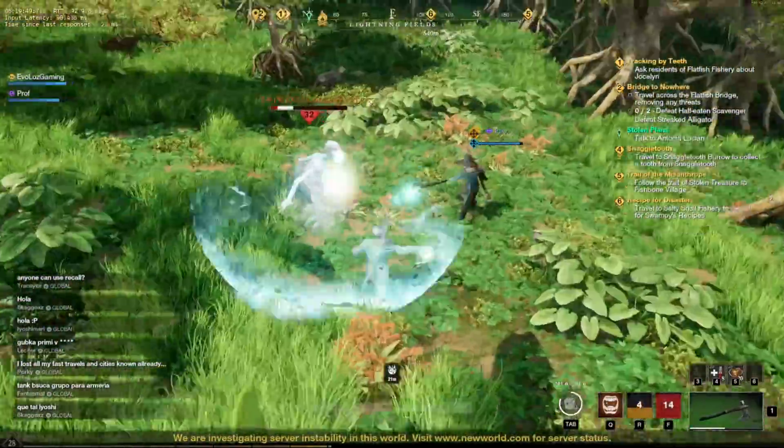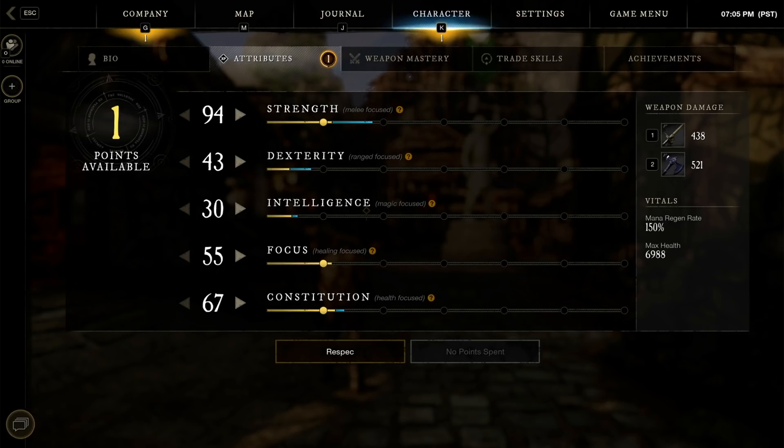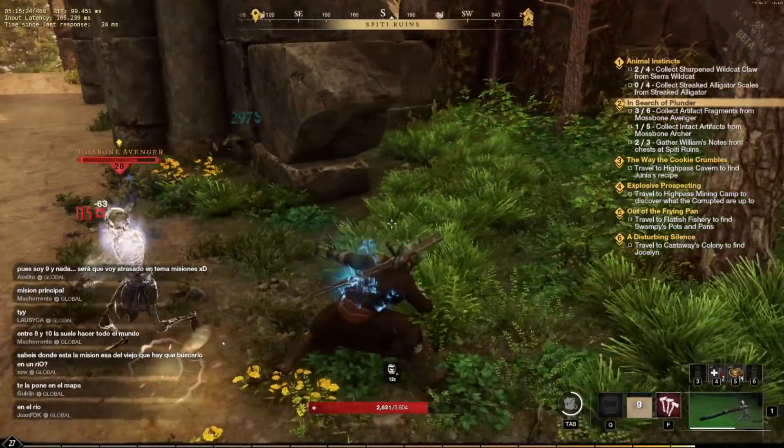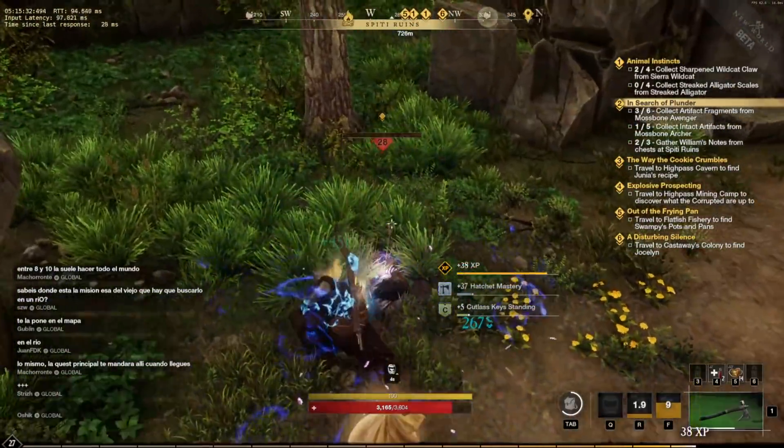Rather than giving you every possible combination for each class build, I'm going to give you broad percentages of how I would aim to build a class. If you are running a DPS class, I'd be looking to put around 75% of my attribute points into damage — so strength, dexterity, or intelligence, depending on whether you're using melee, ranged, or magic weapons. The remaining 25% are going to want to go into constitution, which gives you some element of survivability and buffer to keep yourself in the fight. No DPS can just be a glass cannon because you just don't tend to survive long enough, and you don't get time for your team's healer to reach you.